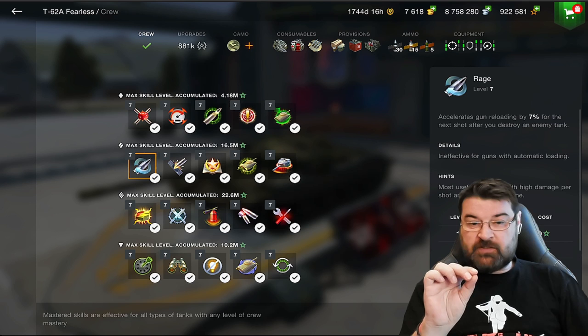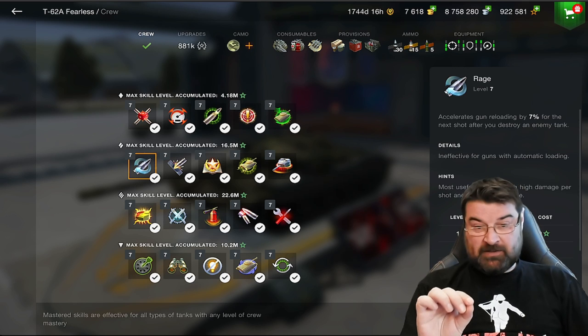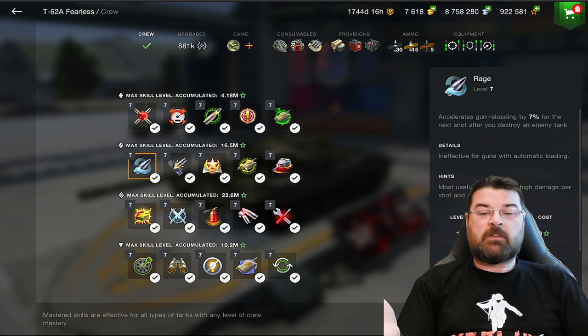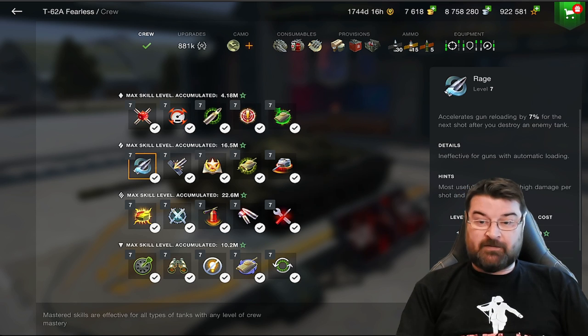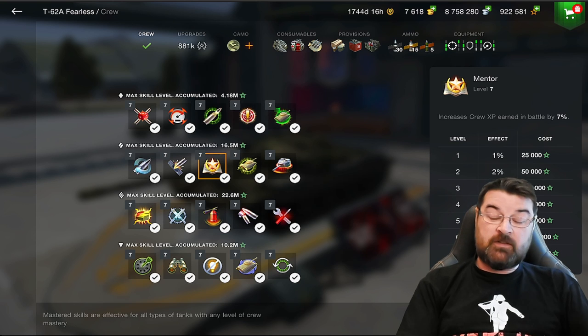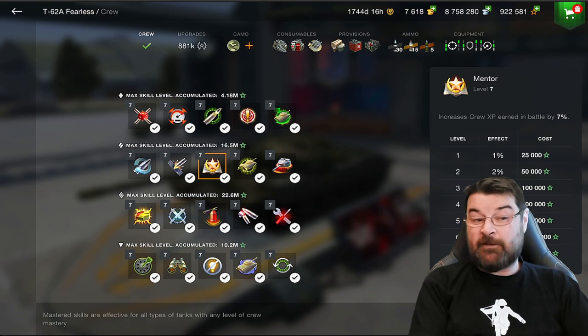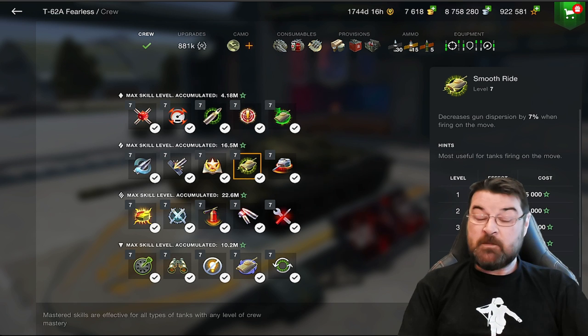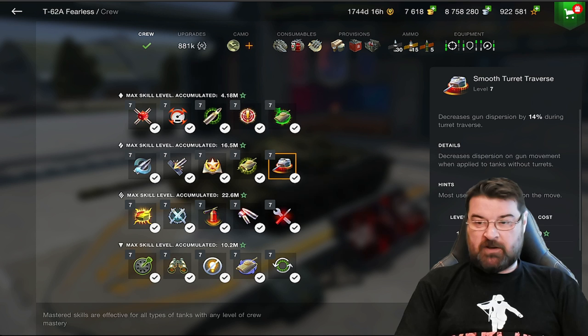These are the skill levels broken into class: light tanks, medium tanks, heavy tanks, and TDs. There are five skill levels per class. For mediums, we've got Rage which accelerates gun loading, Penetration Boost which gives a better chance of penetrating, Mentor which increases crew XP, Smooth Ride which decreases gun dispersion, and Smooth Traverse which decreases dispersion during turret traverse.